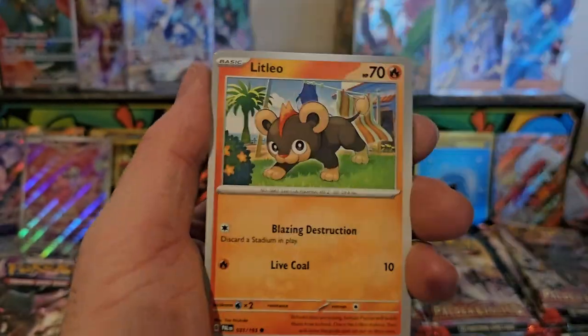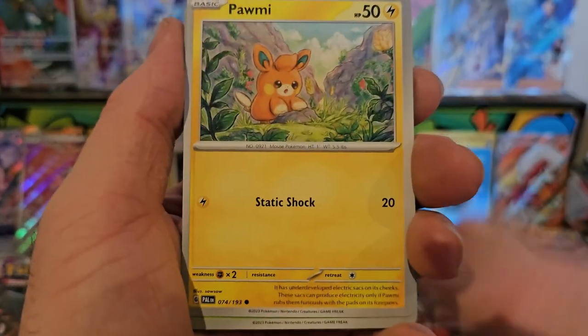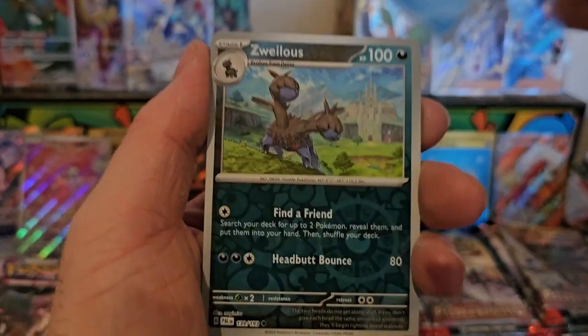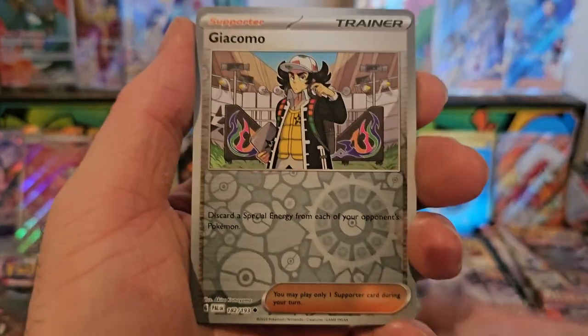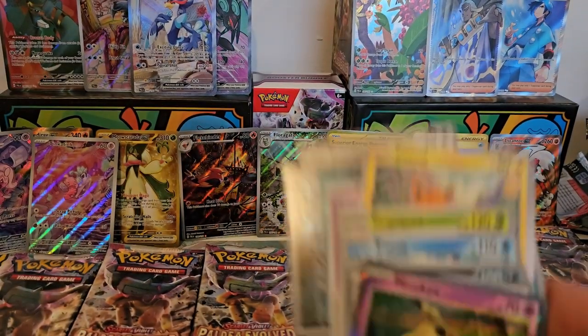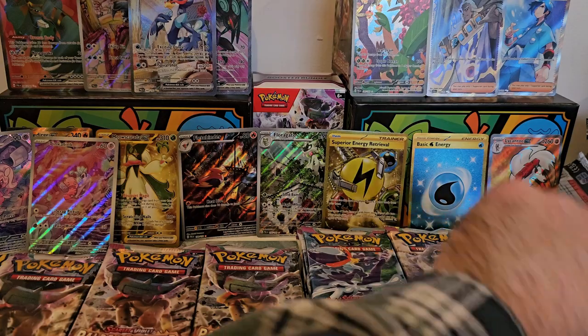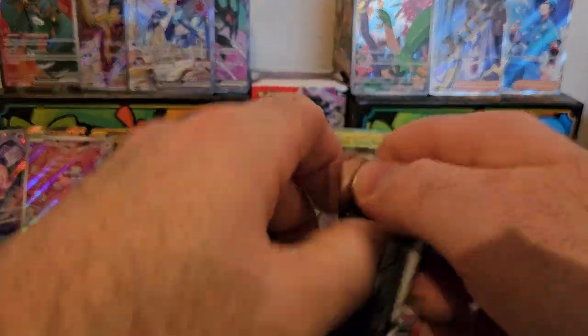What an opening this has been! We've got Slowpoke, Lilligant, Rockruff, Ferrothorn, Vespiquen, Azumarill, Hisuian Zorua, Zowellis, Gaikamo, and a Mimikyu. My lordy — three gold cards! How about that? Three gold cards!